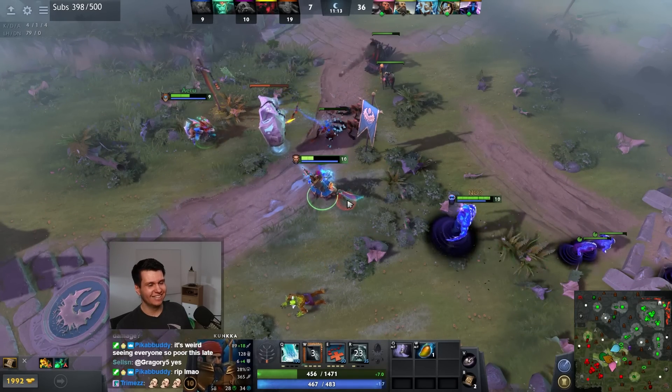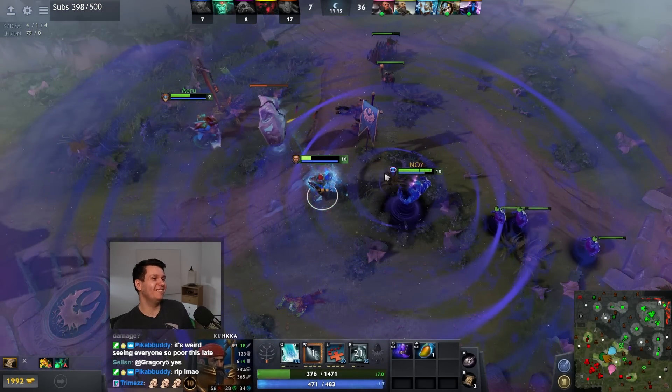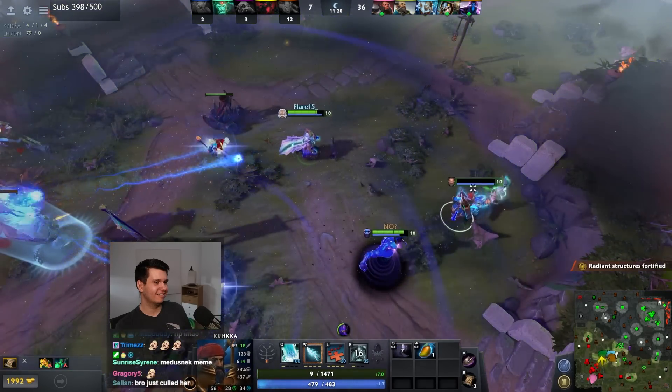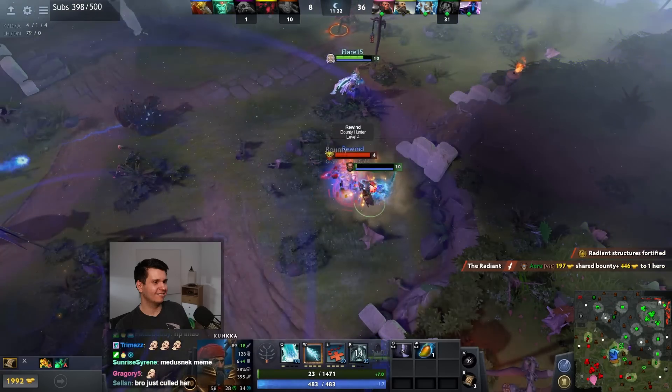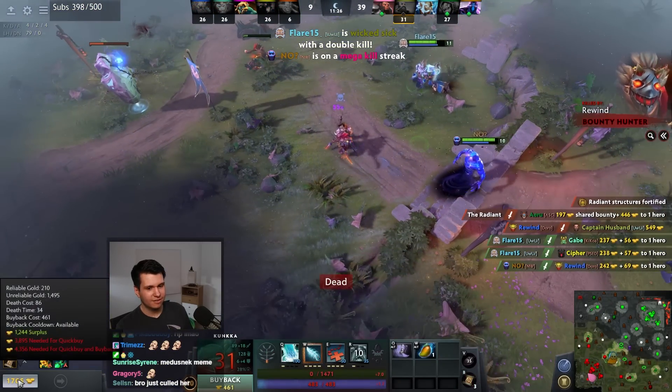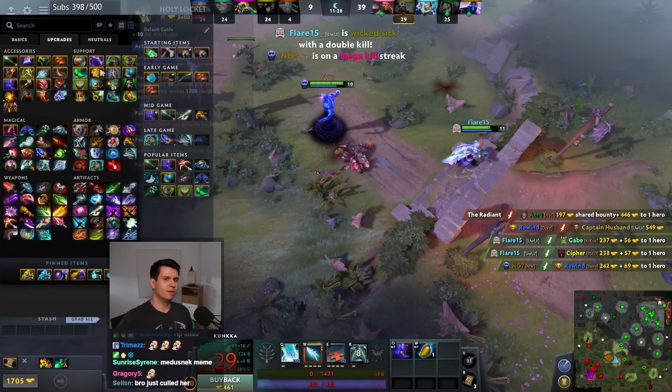You gotta buy some HP if you're Medusa, sorry buddy. That's just necessary. Come on now. Alright, I think I need one of those Blink Daggers.